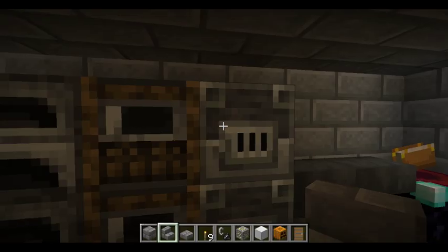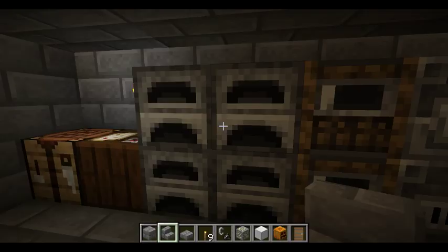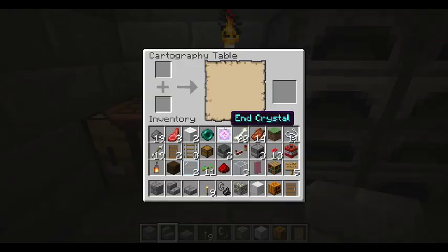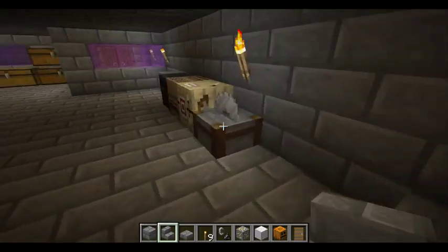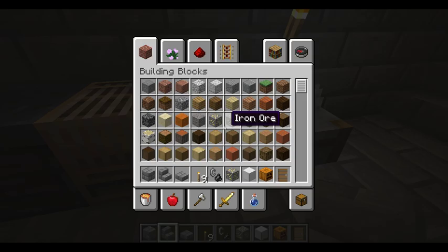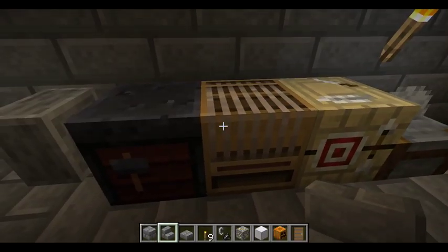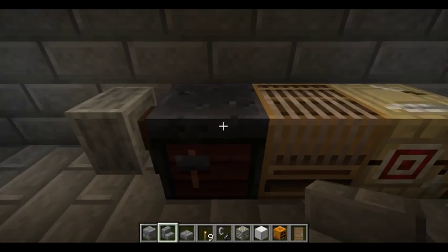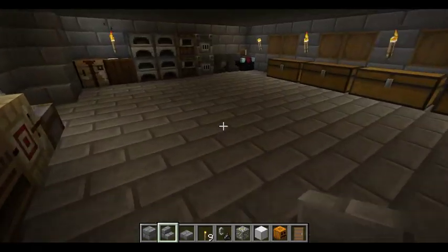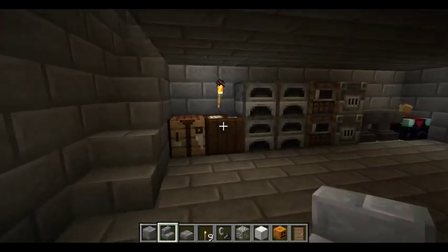You have your enchantment table, your blast furnace, your smoker furnace, a crafting table, your grinder, and your stone cutter.